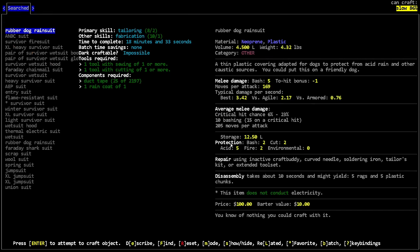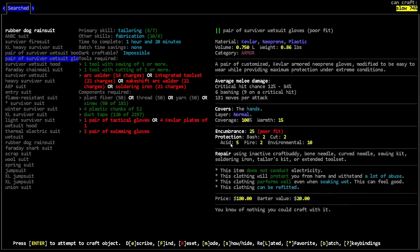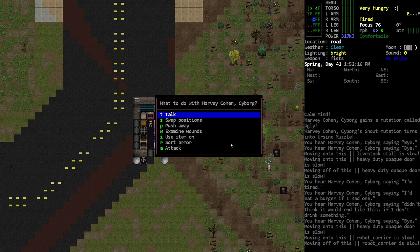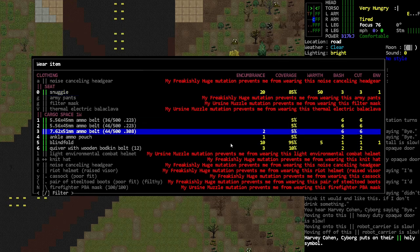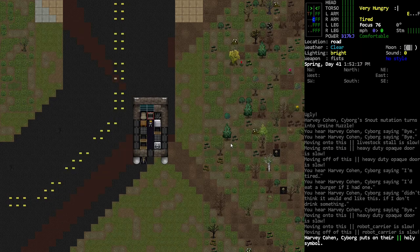He's basically naked now, he's got like nothing on, so we need to look into getting him a survivor suit or something. Let's look at the suits — this is really what we want. It's just gonna take a long time to get the gear to do that. There's a lot of stuff that he's gonna need crafted, and I don't think I can even have him put on anything right now — he could wear the holy symbol and it's snug.